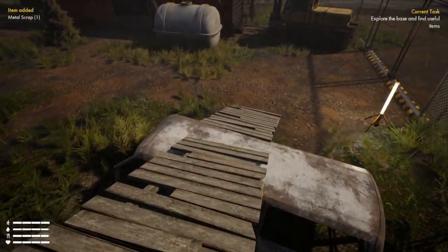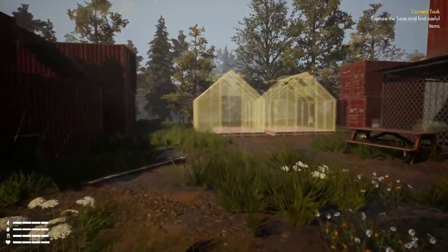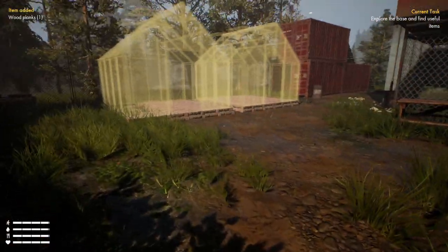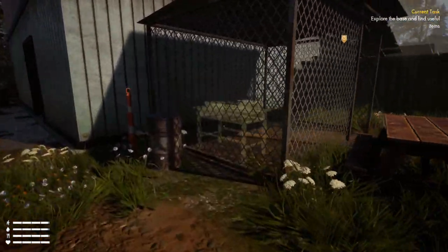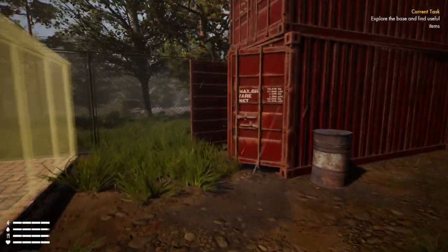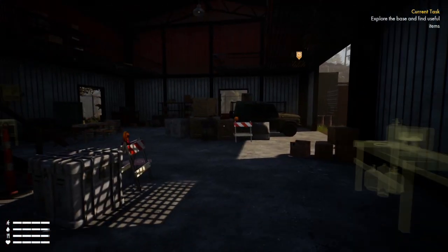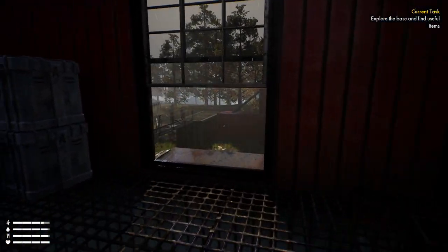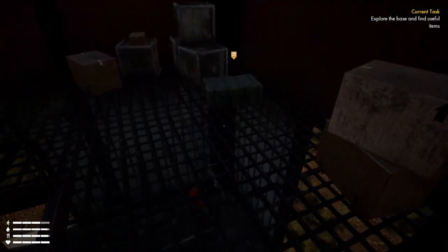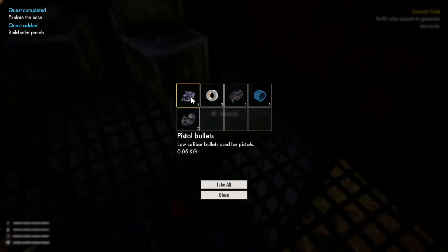I assume we can build here. What are these? Greenhouses — oh I like that! We can grow crops, tomato plants perhaps. This is a demo at time of recording. Pistol bullets, tape — we'll take all of that.